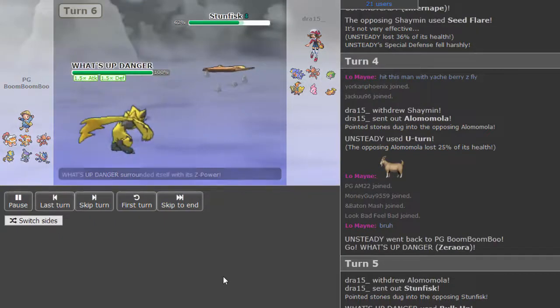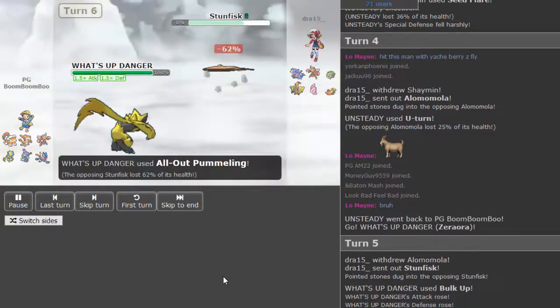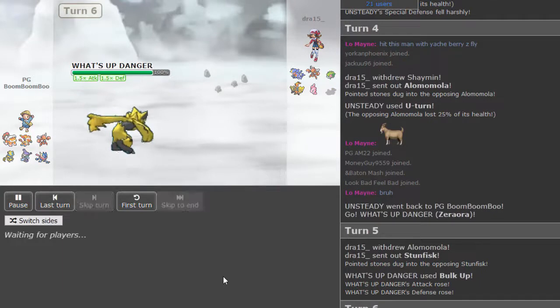Z-Outrage is something I can definitely see happening — it catches the Garchomp, as Zerora doesn't really have any other physical moves to hit Garchomp. That could be a nice tech to catch a lot of things off guard. It probably does a decent amount to Stunfisk if Draw is predicting a switch to Stunfisk as the Zerora counter. Oh, it's actually all-out pummeling — that makes a lot of sense as well; it hits Shaman hard and is just a better move overall. He does get the kill on the Stunfisk.